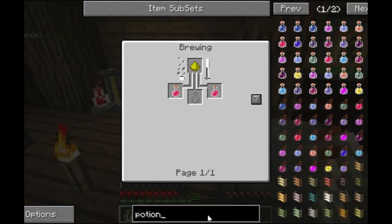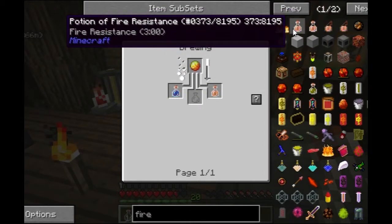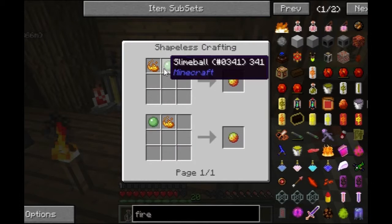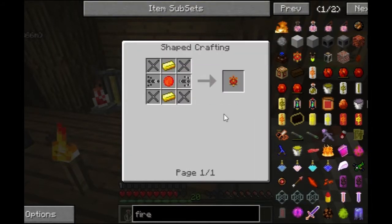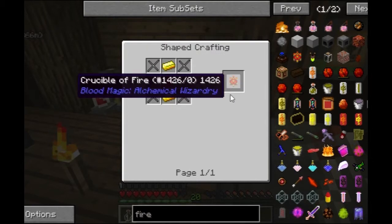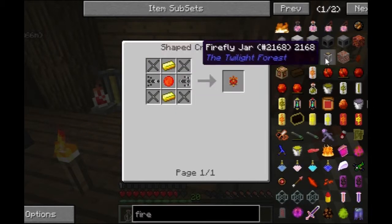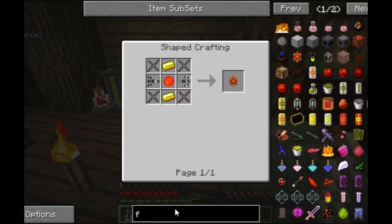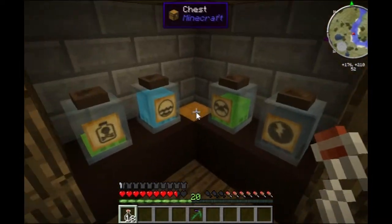Do we not have fire resistant potions? We do, I just can't find it. Yeah, that requires a magma cream, which is just slimeball and blaze powder. What we need is really easy — all we need is ghast tears. I don't think we really need fire resistance until you get into Art's Magicka.